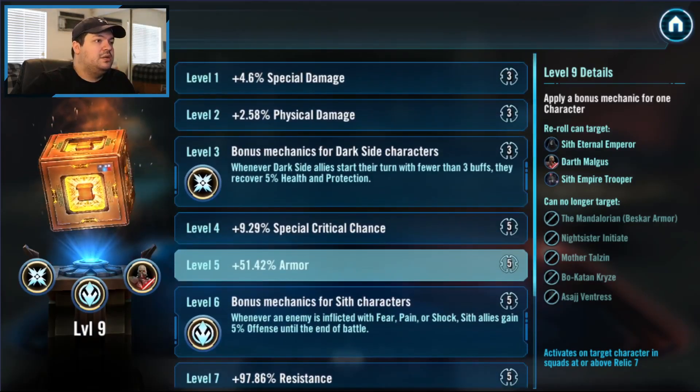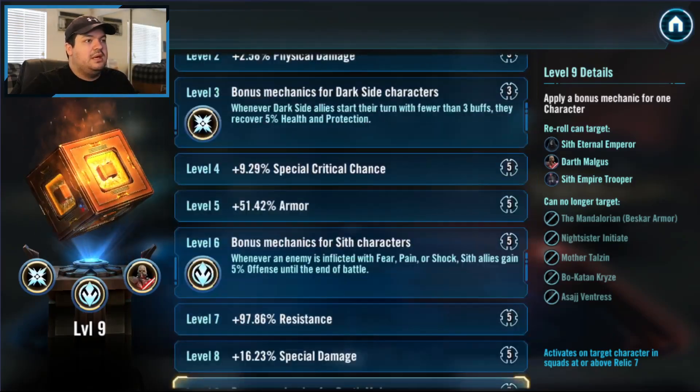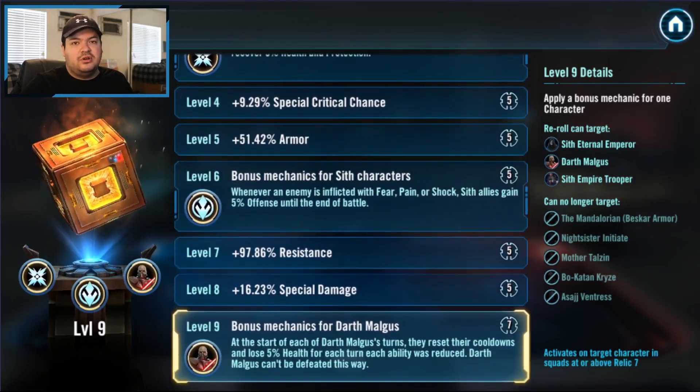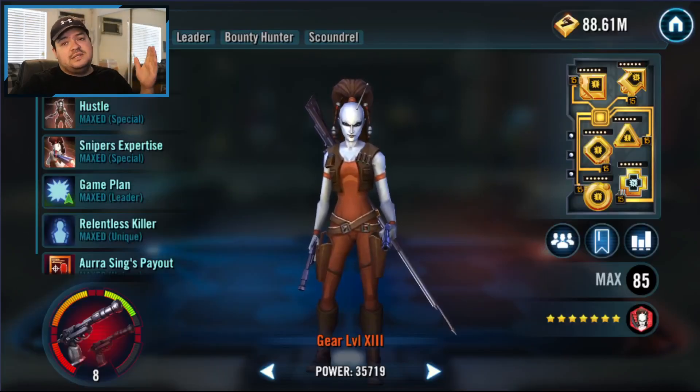Let's take a quick look at the Datacron. He has special damage armor, a little bit of everything — health and protection recovery when they have less than three buffs, and offense stacking when anyone gets fear, pain, or shock. That's probably the best one for Malgus at level 6.